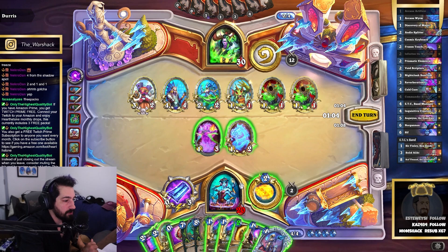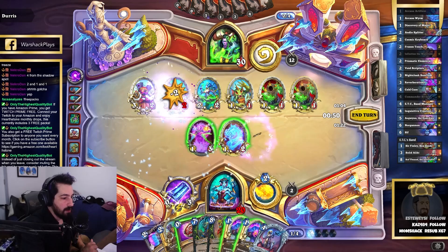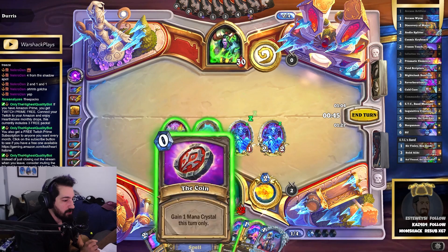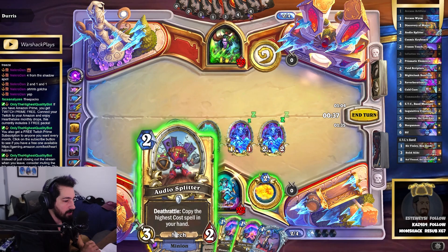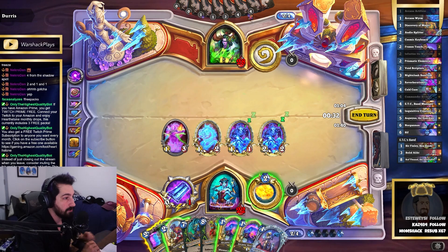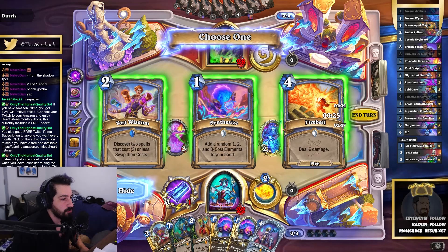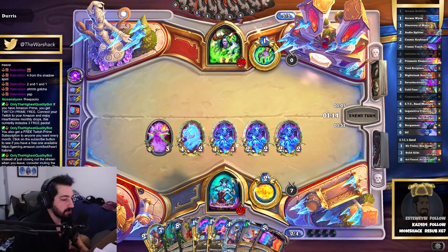I'm confused here - I can Arcane Bolt that but I don't really want a 1/1. I'm not really doing anything else though, so probably good enough. If I coin the Audio Splitter I'm copying Commander, or I'm copying the Maxitude - unless I just play Maxitude right now, which may be better than just playing Audio Splitter. Vast Wisdom or Fireball? I'm gonna go with Vast Wisdom. Got a lot of value in this hand.